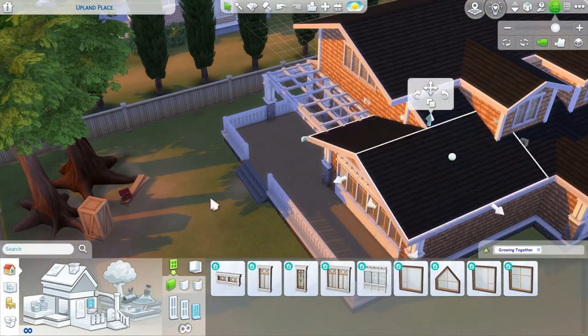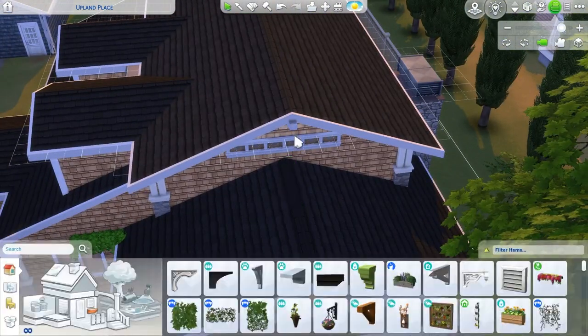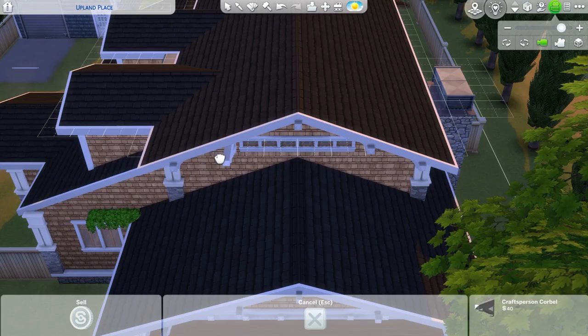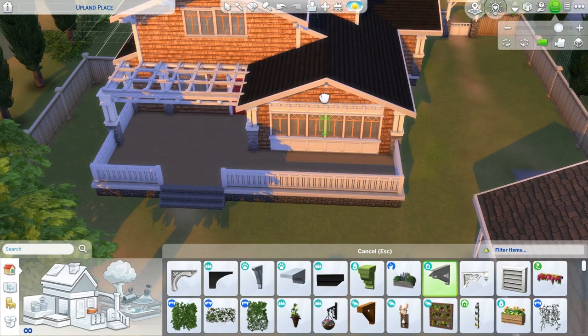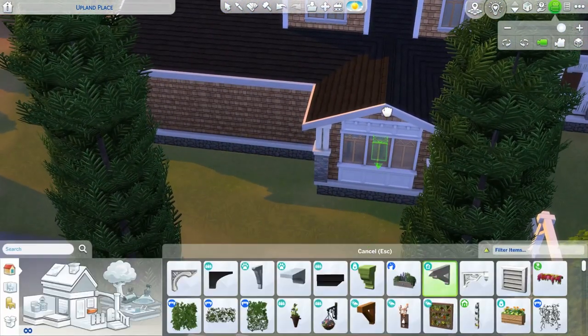I think when I actually move my career legacy challenge household into this lot, I'm going to use that back garage as a greenhouse - but it is such a great flex space. I love having garages in the Sims as those flex areas where your kids can do school projects, you could have the handiness table, and it kind of makes sense to have it in a garage or shed area. So I think I'm going to do part of it as greenhouse and the other part for handiness and stuff.